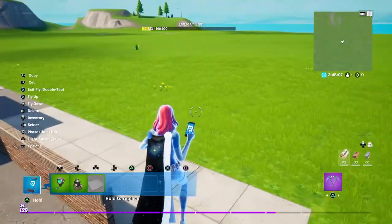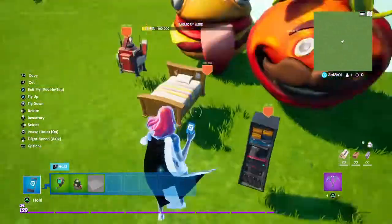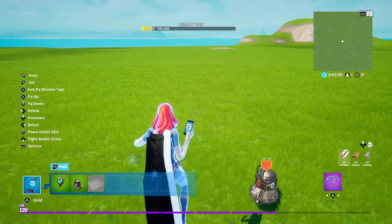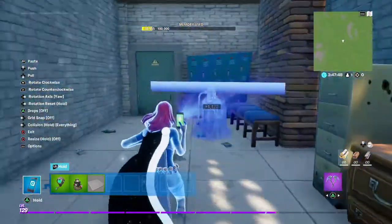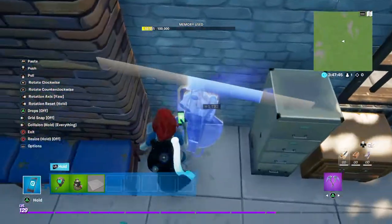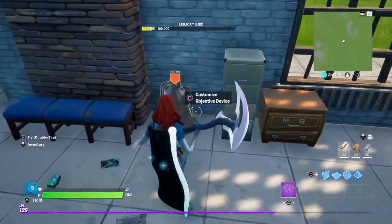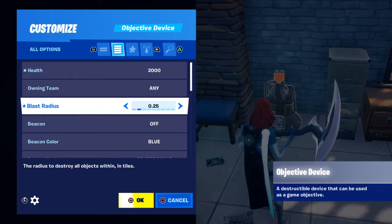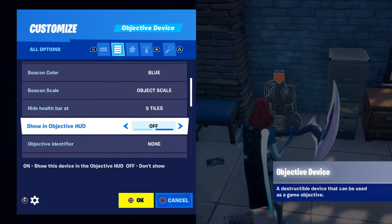Now what you want to do is go to the device settings and grab something like a generator prop. You can grab anything you want here, but I'm grabbing that. Now you can add more than one objective here. So I'm going to go over here and place just one of them right about here. Make sure it's not floating. Then configure it and make it so it has enough health — I'd say give it like two thousand health to make it so multiple people can come in. The Blast Rate is off. The only team that can destroy this is Team One; make sure that's the only team that can destroy or use it.